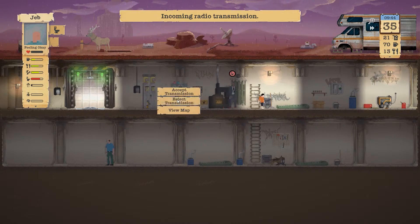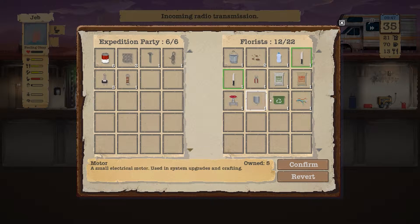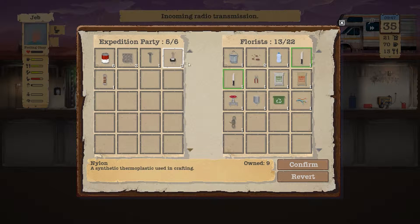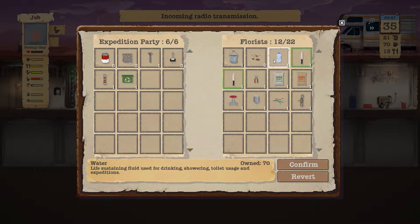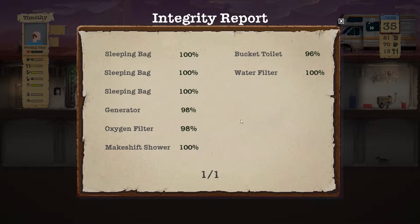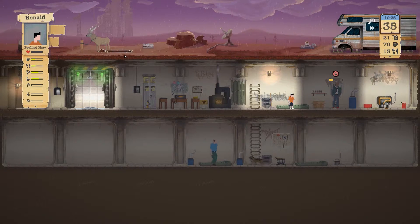Jeff needs to go to the toilet, so let's do that. Let's examine the florist — there's a bunch of weapons. I definitely want the plastic over anything because I need it for the gas masks. I have enough water so that's fine. Nothing to stack, so let's confirm and be done with that. Timothy — everything is repaired. Let's feed the dog.